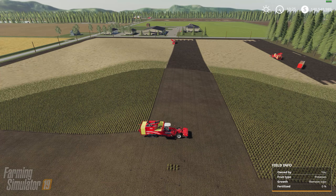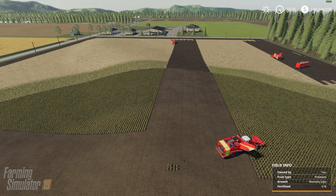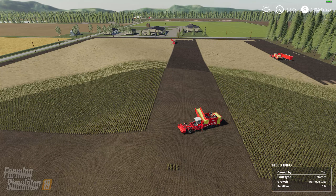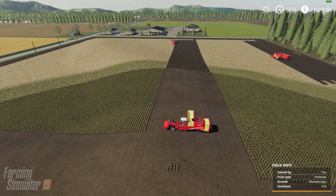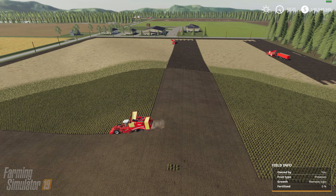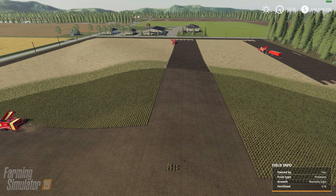NightCop has added Planters Peanuts to the factory, where you can make honey roasted peanuts, peanut butter, and peanut oil. The factory also produces peanut shells, which won't be sellable but can be used anywhere on the map that accepts wood chips. For the honey roasted peanuts, he's added a honey hive factory and is in the process of adding a honey extraction factory.